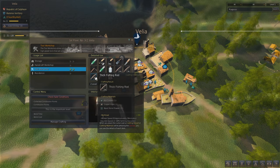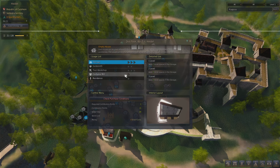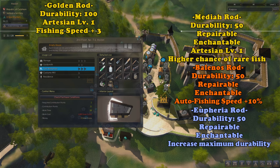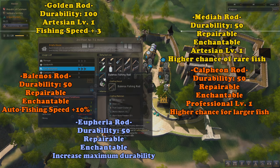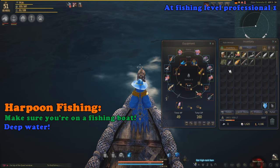To craft more fishing rods, you have to find a tool workshop in town. Velia has a level two tool workshop where you can start off by making Old Fishing Rods, Thick Fishing Rods, and Steel Rods. In Hidel there is a level three tool workshop where you can make the Golden and the special regional fishing rods. The regional fishing rods all come with their own special abilities and can be repaired and enchanted with weapon black stones, but be aware that some of these rods have level restrictions you have to meet first.